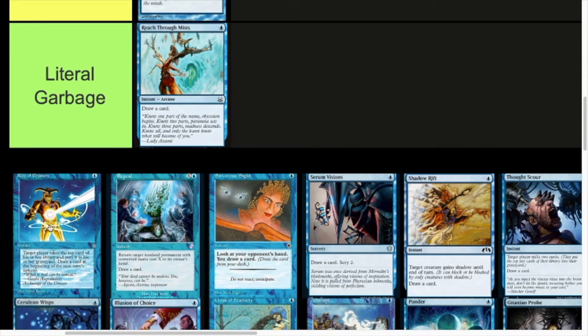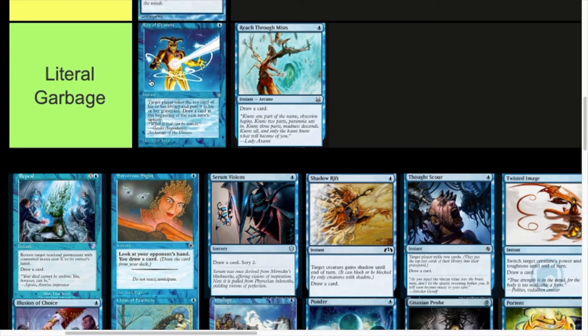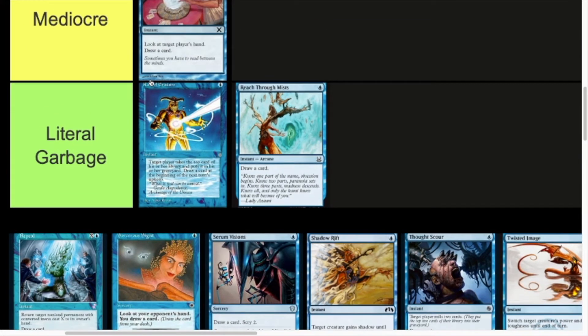Ray of Erasure — one mana instant, target player mills one, and you draw a card at the beginning of the next turn's upkeep. I think this is also Literal Garbage. One mana to mill one and draw a card might make it to Mediocre, but you don't draw the card until the next upkeep, so it doesn't help with storm-based things and won't help you draw into something you need immediately. And it's just milling one card, which is very insignificant. Literal garbage, not playable.